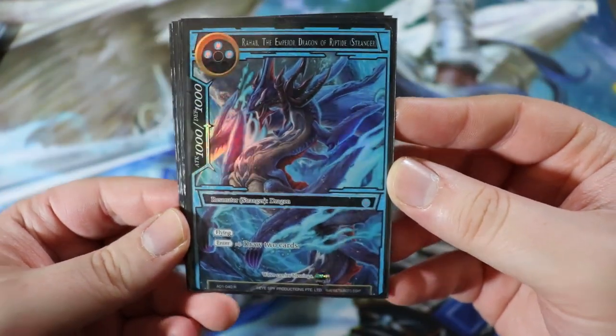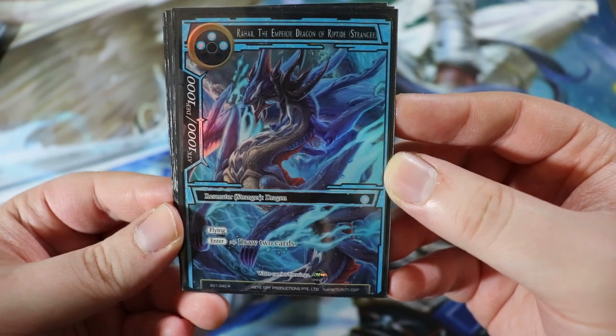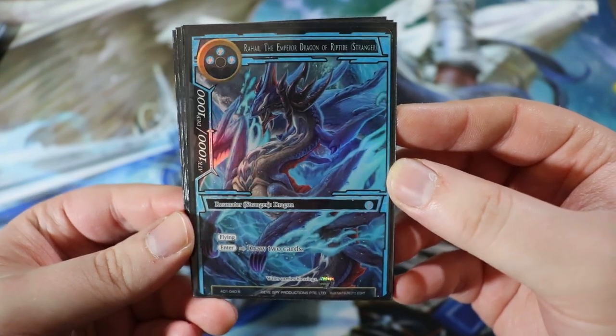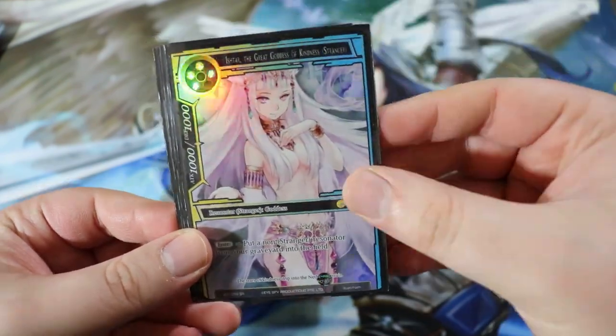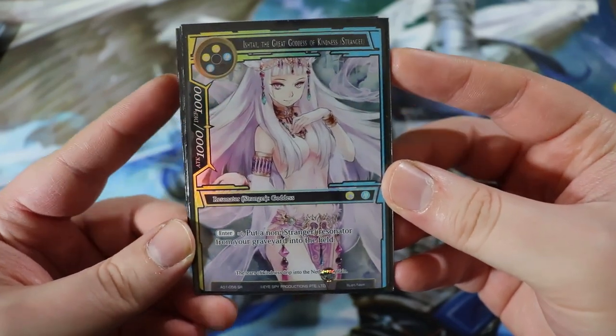Next up we have Rahab the Emperor Dragon of Riptide — not a starter deck card. He's a 1000/1000 for triple water, a resonator dragon with flying. On enter, draw two cards. He's a really big beefy beater that also refills your hand. We're running two of these.